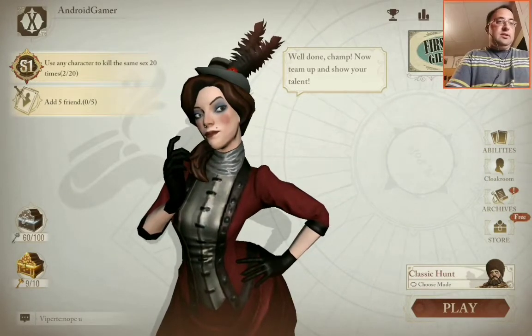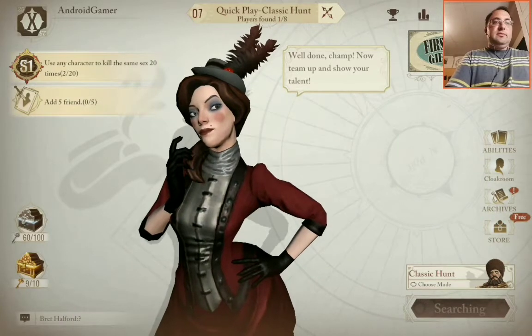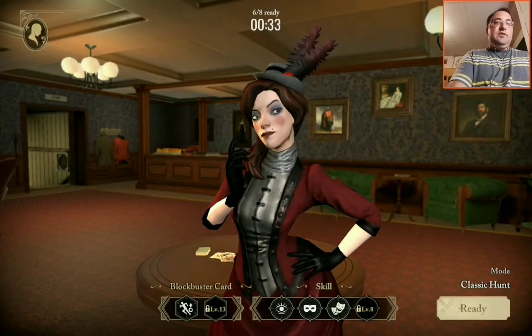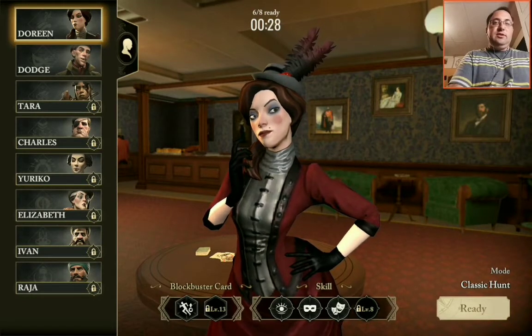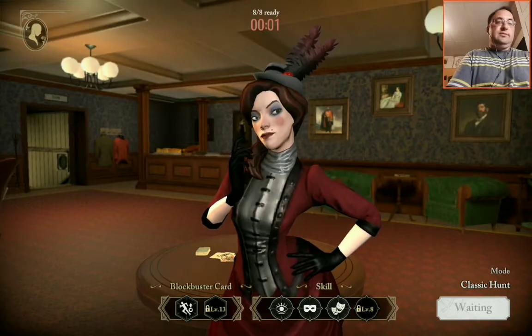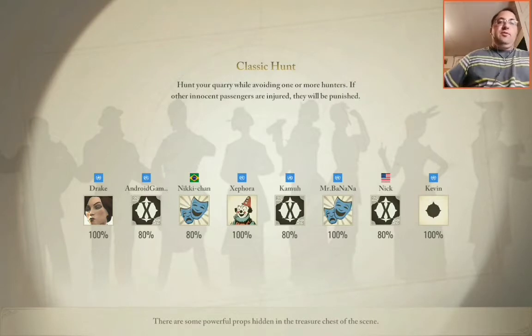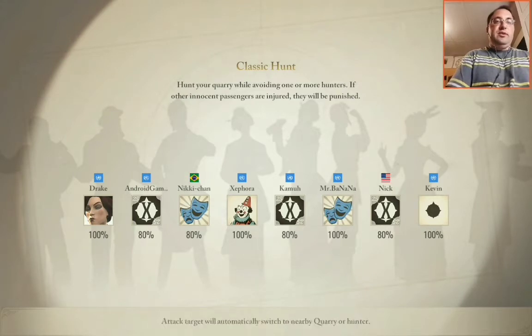Okay, let's go on to another one — just hop right into another game. You don't always have to be one person; you have the ability to change to different people. Right now the only two I have are Doreen and Dodger. We're all ready and away we go — more killings! I wonder if they changed it, but they added more maps because I know there used to be two in the beta. I wonder if I just have to unlock that as I go, maybe.